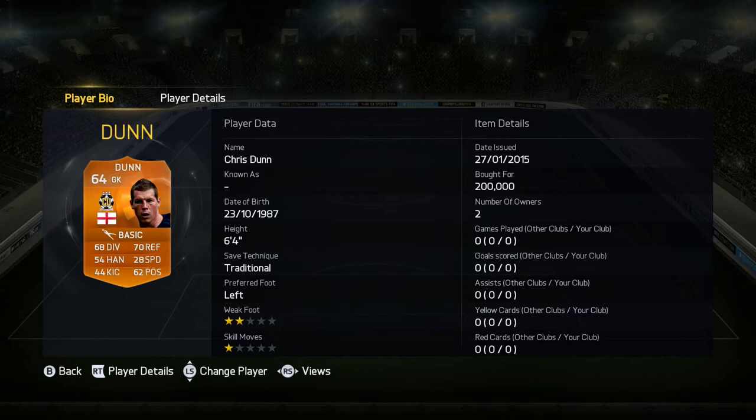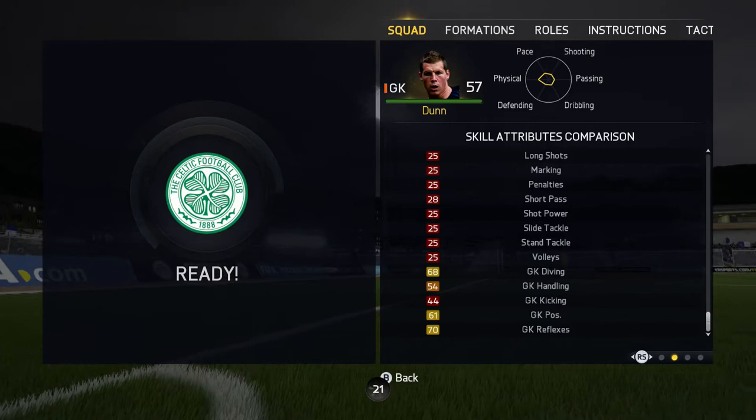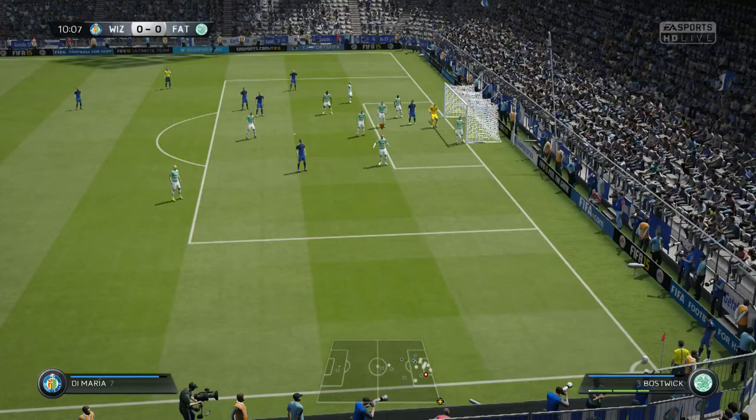Let's have a look at his base stats - he's 64 rated. He's got 68 diving, 54 handling, 44 kicking, 70 reflexes, 28 speed, 62 positioning, and he is 6 foot 4. His in-game stats are the same as his base stats, so there's not a lot going on there.